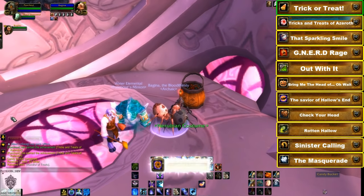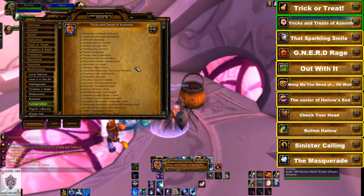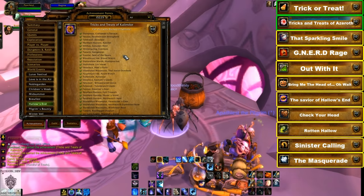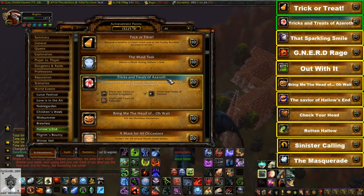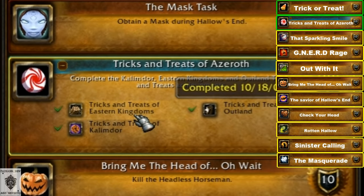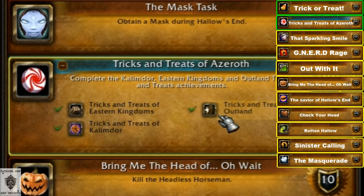For the Tricks and Treats of Azeroth achievement you have to get every candy bucket in the Eastern Kingdoms, Kalimdor, and Outland. This is the most time-consuming out of the 11 achievements, so make sure you pick up 300% flying speed if you haven't already. Check the description for a link to every candy bucket location so you can plan your route.